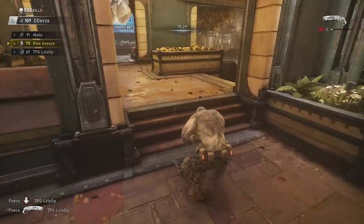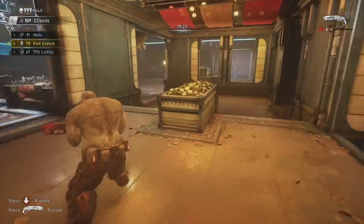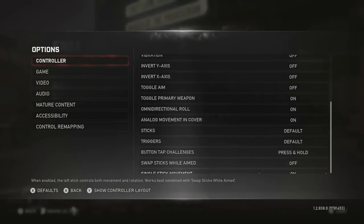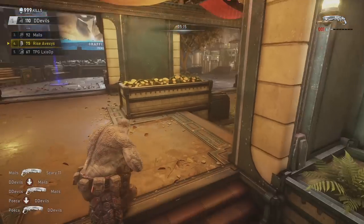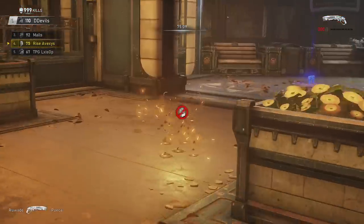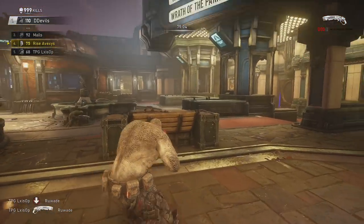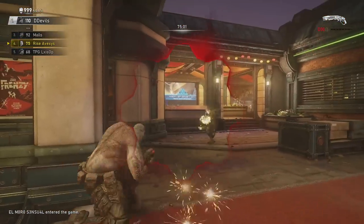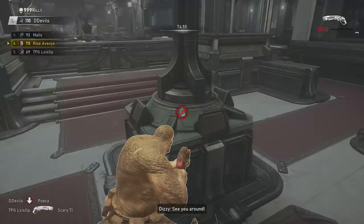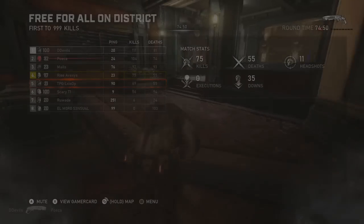The advantage of single stick is the fact that your screen does not move when you wall bounce. When you play without single stick, you can look down, you can look up - your screen recenters, it jumps a little bit. This can be helpful because it'll straighten out your reaction shots, but for me I don't want that because I'm pretty accurate on reaction shots on my own. I like to be able to look at my opponent completely while I'm bouncing around them.